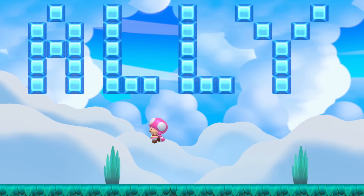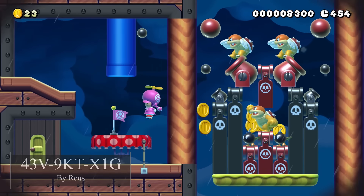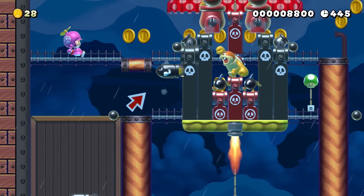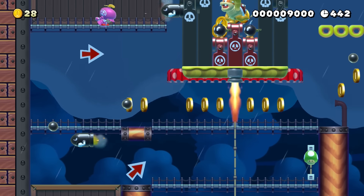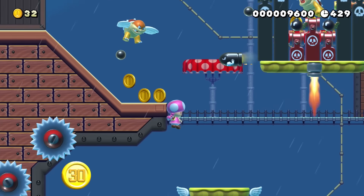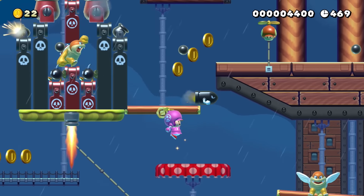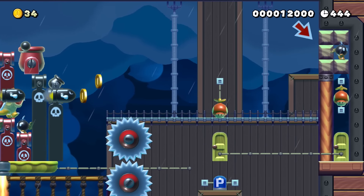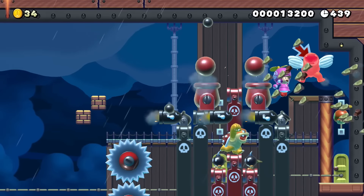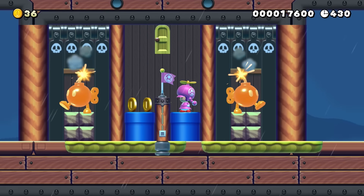Toadette takes to the sky for a moment of peace, but comes face to face with the Boom Doom Copter. It has two winged Boom Booms and a burner allowing it to fly, while Toadette dodges cannonballs and bullet bills. Once the burner gives the Copter enough momentum, the winged Boom Booms jump off and try to take Toadette down. The Gouda tells her to trick the Copter into landing on a P-switch. Boom Doom Copter lands and accidentally activates it, causing the wall to explode. Toadette enters the Copter, ignites two large Bob-ombs, and destroys the machine from within.